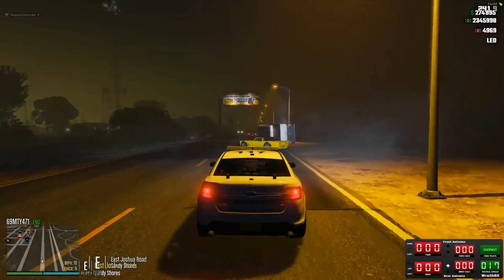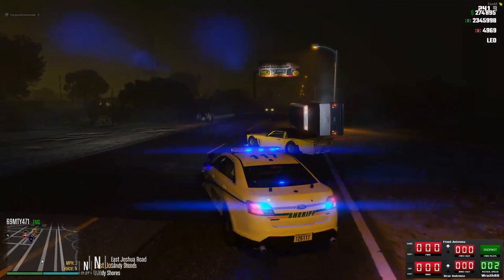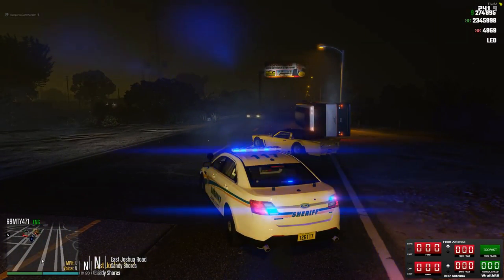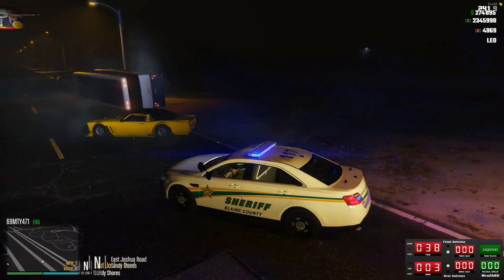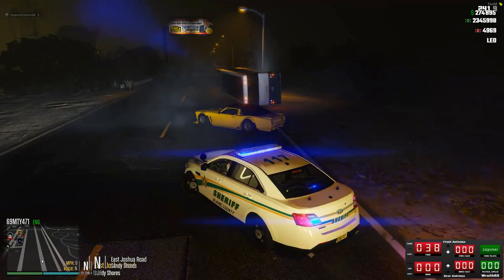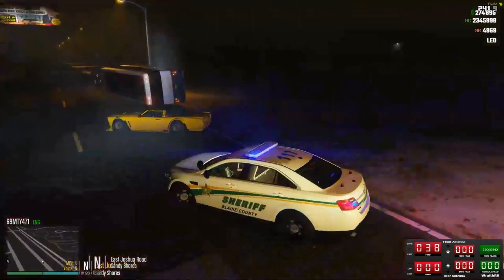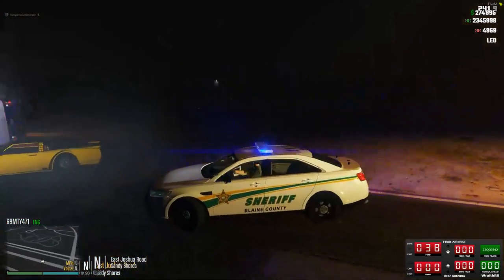County 320. 320, go ahead. I'm gonna require x2 additional units. East Joshua and Panorama Drive for a TC. There's gonna be a bus, a yellow drift Tampa and looks like a black Buffalo already on scene. You can get 10-71 staging as well. 10-4, 320 stand by on the additionals.